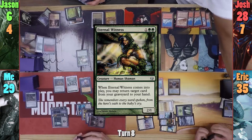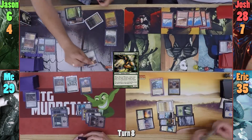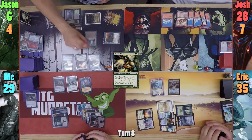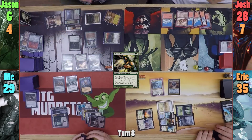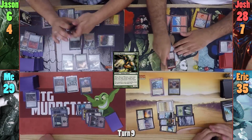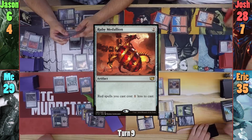Jason casts an Eternal Witness in his main phase, returning Birds of Paradise to his hand. He casts it, and then recasts the Zulaport Cutthroat, the Sylvan Library, and his Cryptolith Rite. Josh recasts his Lightning Greaves in his main phase, and then Grenzo, equipping Grenzo with the Greaves. Josh then casts a Ruby Medallion, and decides to pass to Erik.